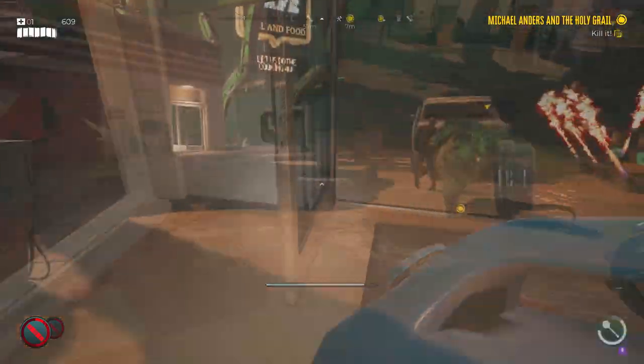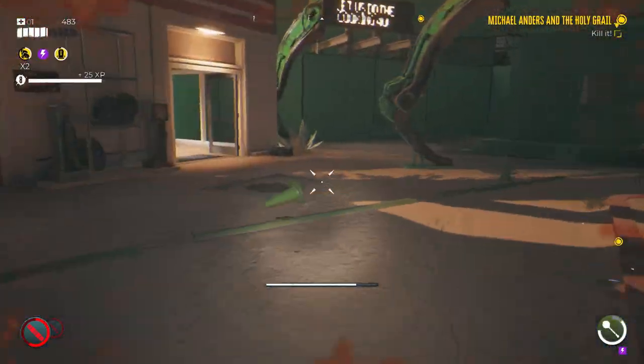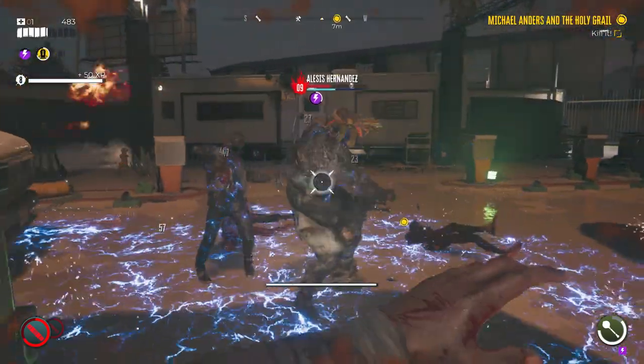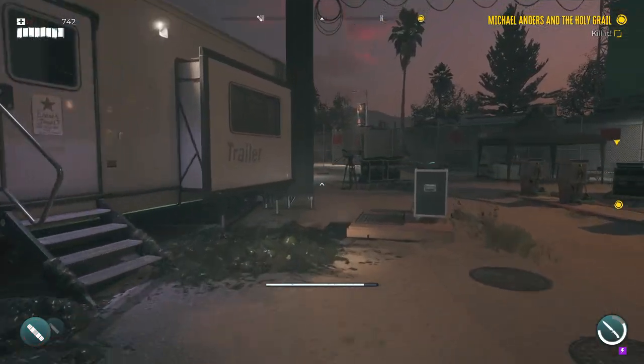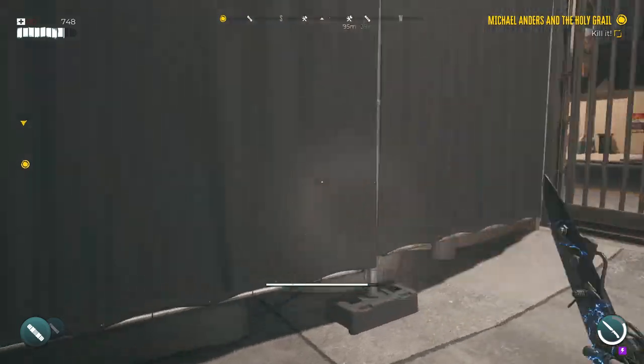Then you want to go get another fuel canister — this is where it's good to save a few zombies. Make sure there's zombies next to the canister and the boss. Use your electric weapon and that'll take a bit of his health down. When you get down to maybe 40% health, two or maybe three runners will spawn, so if you want to run away — especially if you've got no health — keep on putting those effects on.